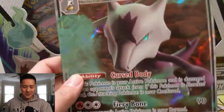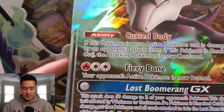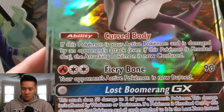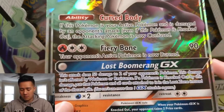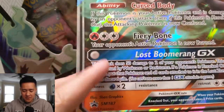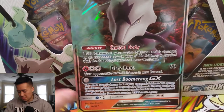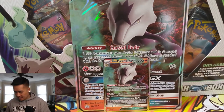I already opened up the box — I bought more than one. Alolan Marowak has 200 HP, GX, which is fine. Cursed Body: if you attack Alolan Marowak, you get confused — honestly not that good. Fiery Bone does 90 damage for a Fire and DCE and burns your opponent's Pokemon — nothing impressive. Lost Boomerang doesn't need energy but only does 50 damage to two of your opponent's Pokemon, so sure it's spread, but only doing 100 damage for a GX feels very weak. I'm not crazy about this card.